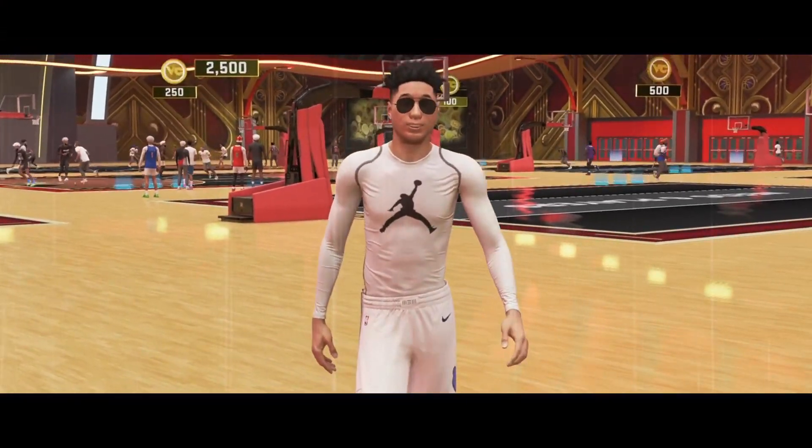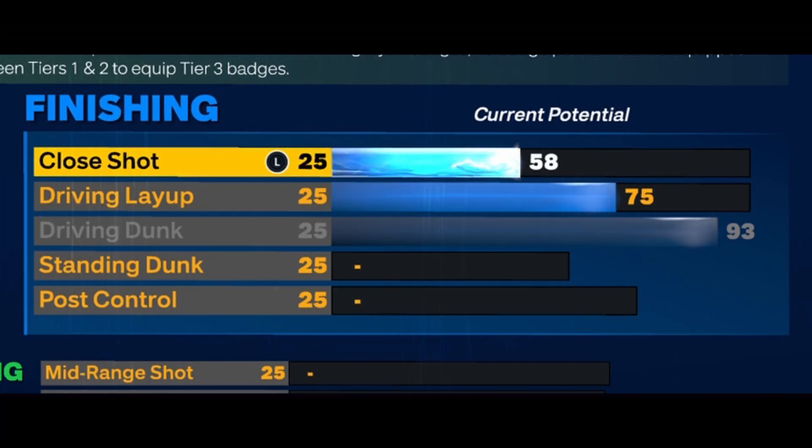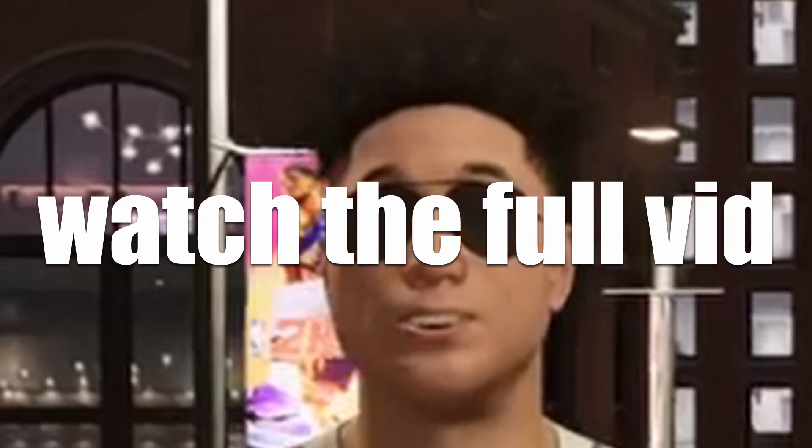Today I'll be showing you guys how to make a point guard build with elite playmaking, very good defense, while getting Ja Morant's dunking and Steph Curry's shooting abilities. Yeah, this build might break this game.